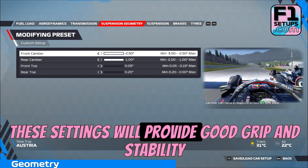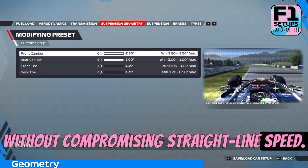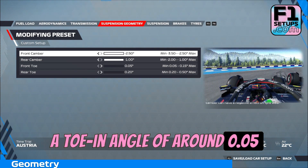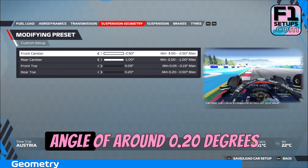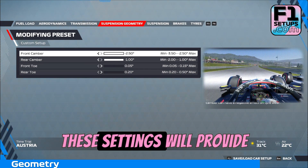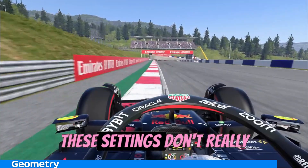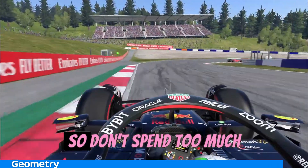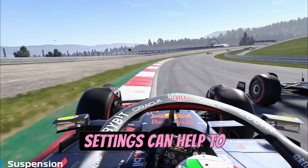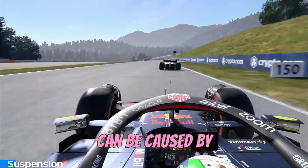These settings will provide good grip and stability through corners without compromising straight-line speed. For the Red Bull Ring, we recommend starting with a toe-in angle of around 0.05 degrees on the front wheels and a toe-out angle of around 0.20 degrees on the rear wheels. These settings will provide good stability through corners while also maintaining good straight-line speed. These settings don't really change track to track, so don't spend too much time making adjustments here.